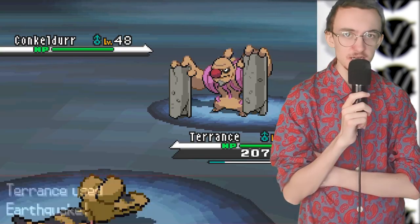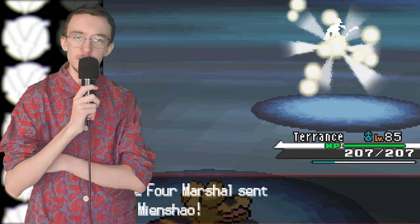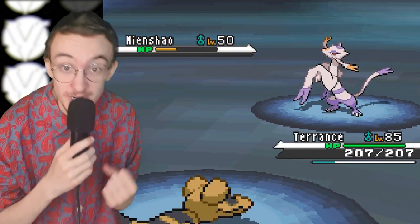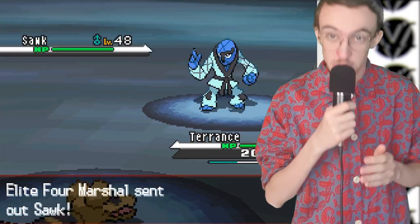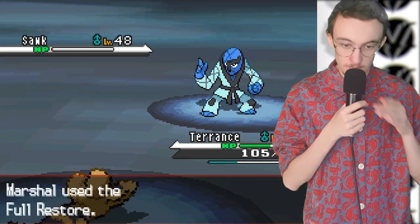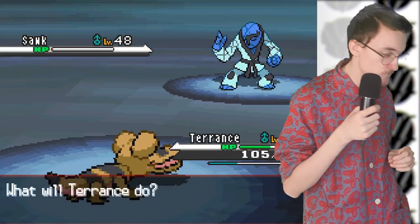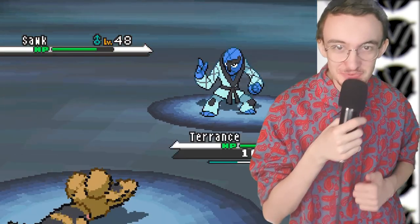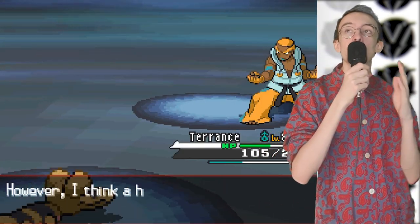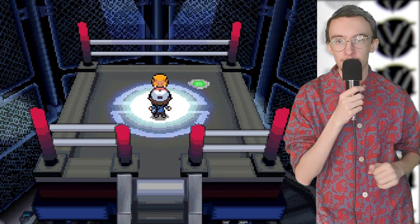A couple more Mienshao deaths later and I got lucky - I avoided the Bulldoze using Dig. Big brain play. So we didn't get the speed debuff. We killed Throh. We take out Harkandur in one hit - boom, dead. We outspeed Mienshao - boom, dead. Two Earthquakes. Then Sawk again - activate Sturdy, Full Restored, activate Sturdy, Full Restored. But then he was out of four restores, on one health, and not outspeeding me. I finished him off with an Earthquake. Just like that, we had beaten the Fighting-type Elite Four member - my biggest obstacle the entire game. I swept through the rest of the Elite Four like a virus in a wet market.